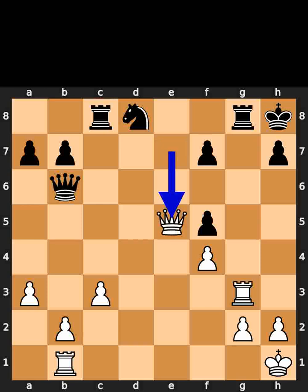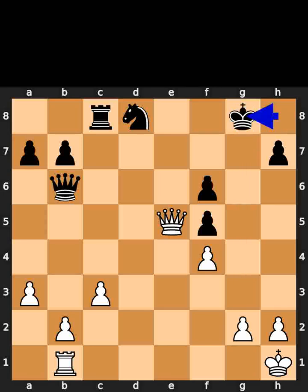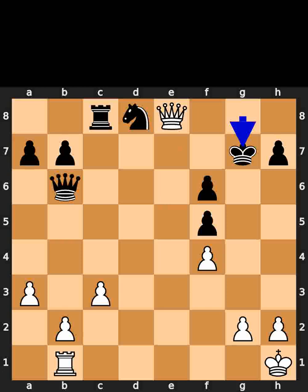White plays queen to e5, check. Black plays pawn to f6. White takes the rook on g8 using the rook with check. Black takes the rook on g8 using the king. White plays queen to e8, check. Black plays king to g7. White plays queen to d7, check.